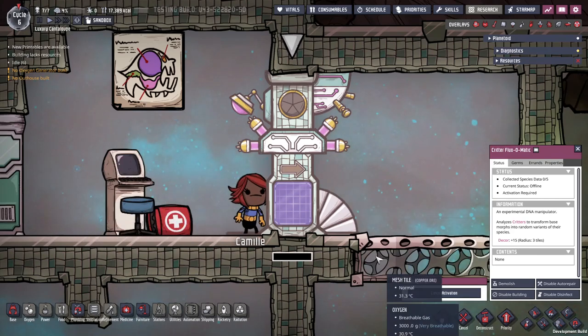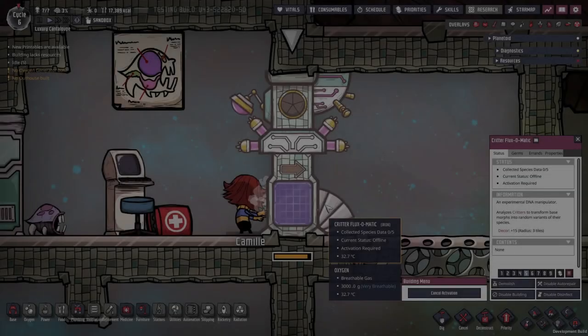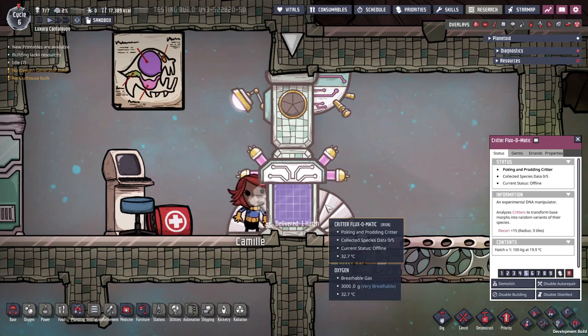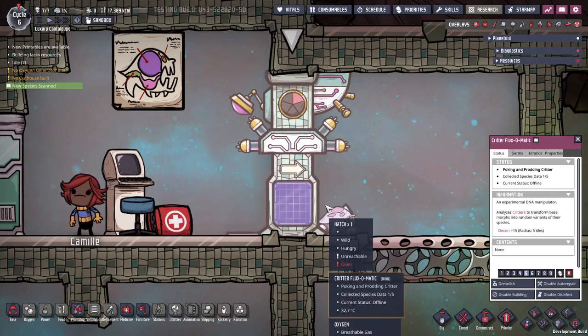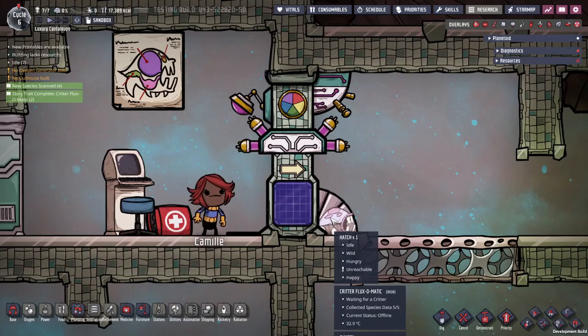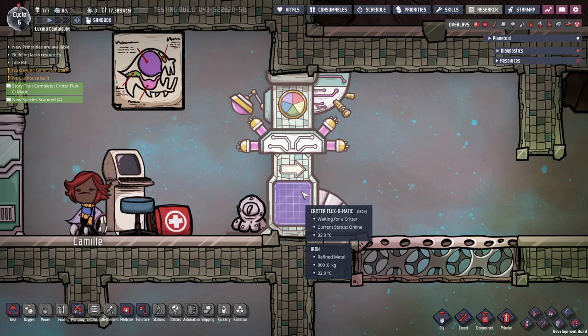The second building is the Critter Flux-O-Matic, which is found somewhere else on the map, and also needs to be activated. Once it is, it will collect critters that wander onto its left side and analyse them, giving you a new database entry when it does. In total, it needs 5 different critter species to complete its analysis. Note that critter morphs do not count as different species. After 5 have been analysed, it changes its function and will now modify a critter's morph. When a critter goes in, it will come out as a new random morph, and then go on cooldown for one cycle.